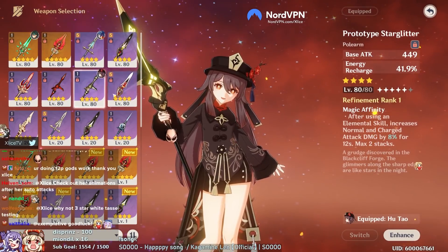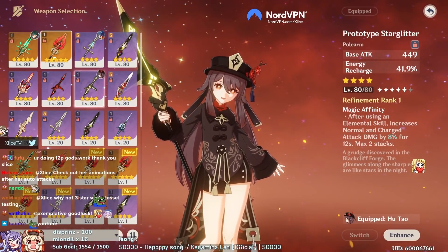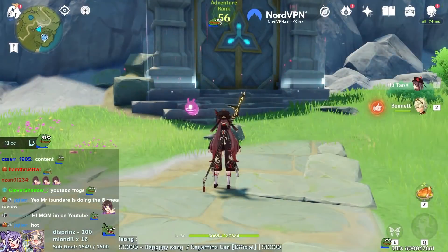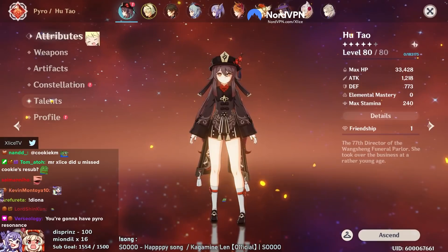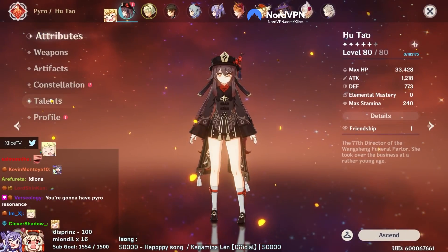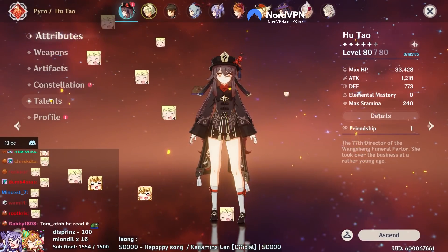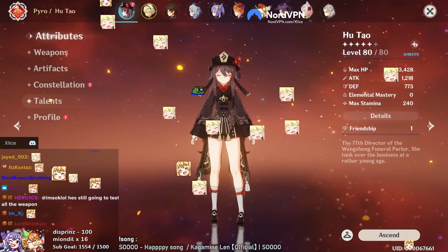Cool, so eight weapons today to test and we will be doing each of them at full HP and low HP. I'm gonna be bullying the cryo Regisvine quite a bit today. You do not have pyro resonance without a full team - I learned that from Mr. Atsu.